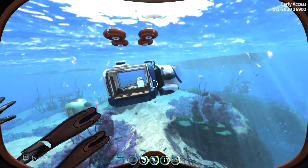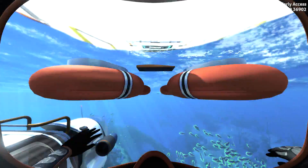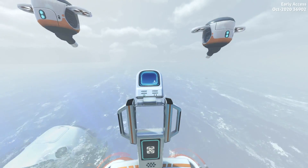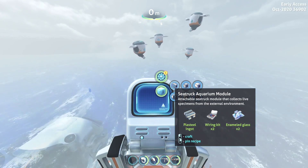That's how you assemble a sea truck. And what do you need to build one? The aquarium module requires a plasteel ingot, two wiring kits, and two enamel glass. The sea truck docking module — I will actually build this at the end, because this is a piece that goes at the end of the chain of modules.